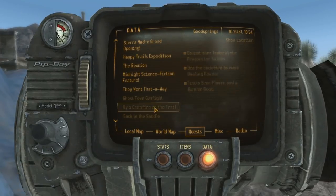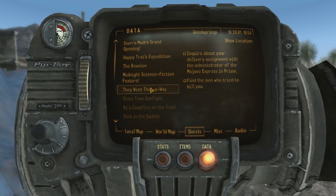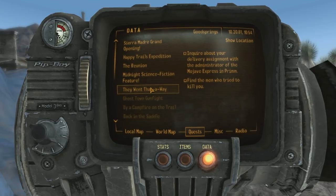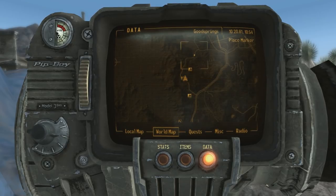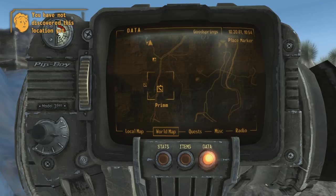Let's see what quests we have. We'll ignore all the DLC ones — They Won That-a-Way. Find the men who tried to kill you and inquire about your delivery assignment with the administrator of the Mojave Express in Prim. So we have to get to Prim. Prim is over there — that's where we will go.